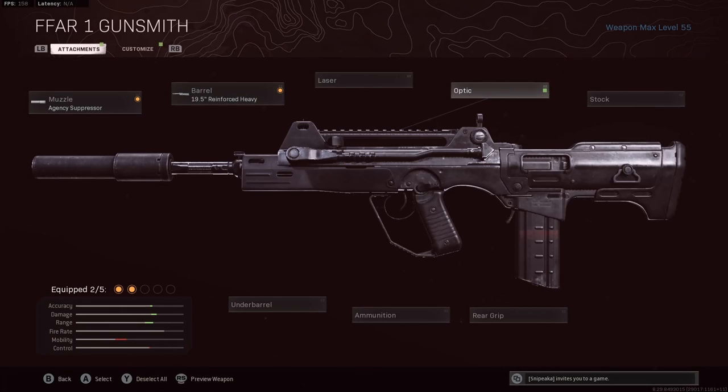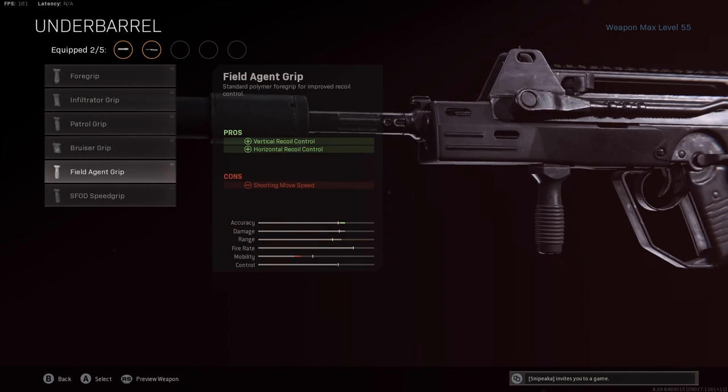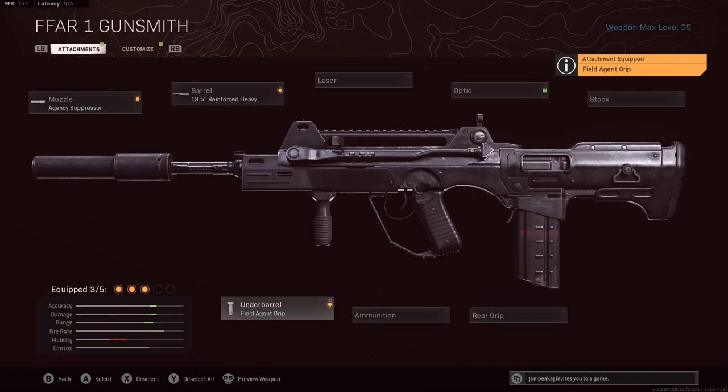We're not going to be using a laser or an optic — this is one of the few ARs in the game that I think is better without an optic. We're also not using a stock. The underbarrel we're using is the Field Agent Grip, giving you vertical and horizontal recoil control. This is what's going to help you out in those medium to long range gunfights, because this gun has a kick and you want to make sure you have good recoil control.